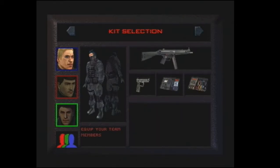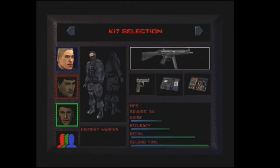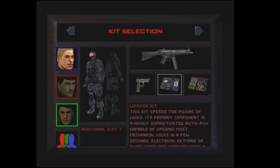Beckenbar has the best combination of demolition and electronics, which will be helpful when lockpicking. But I know Beckenbar is way too loud when running or even walking to that area. So this would be impossible - but who knows if someone finds a way.